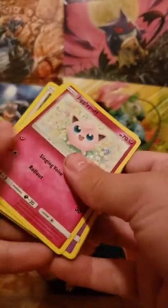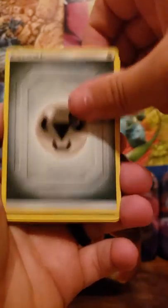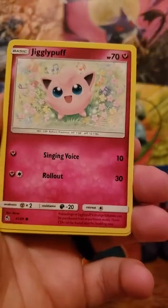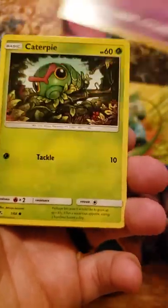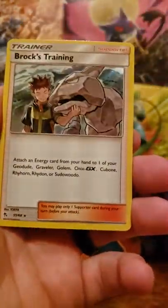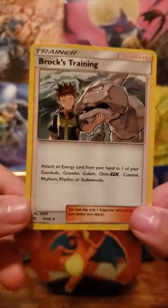The pull rates for this set — even though it has 94 cards, which is more than a normal set — are just ridiculous, meaning really hard to pull. Really struggling to complete sets. Reverse is an Ekans, and the rare is Brock's Training — so there's a holographic right there, Brock's with Onix. Nice.